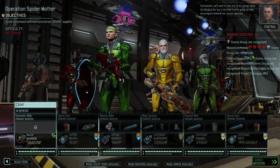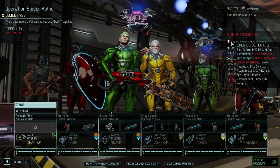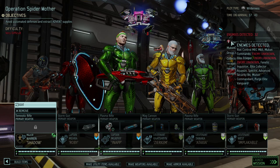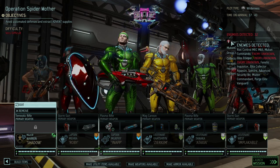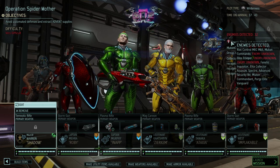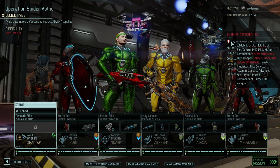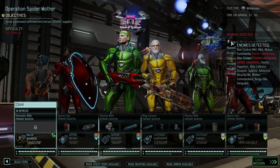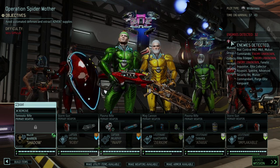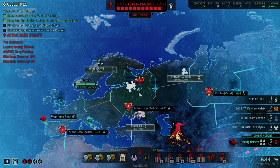Looking at what we have in the enemy group: a Right Control Mech, Mutant Commando, Elite Collector, Assassin, Inquisitor, Specter, Advanced Security Bit which is a repair robot, Mutant Commandant, and a Vanguard. A good combination between biological and non-biological enemies.